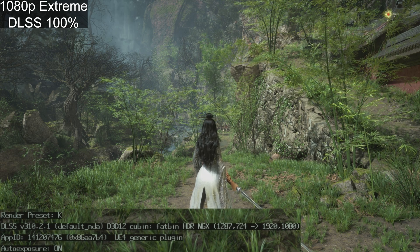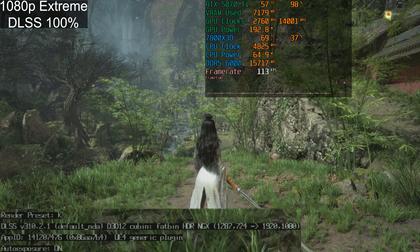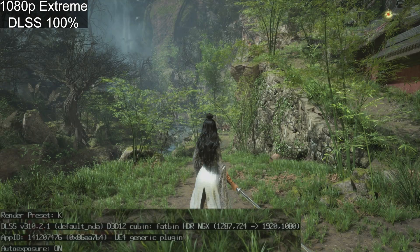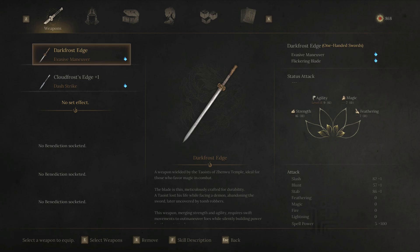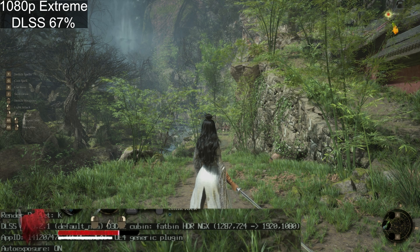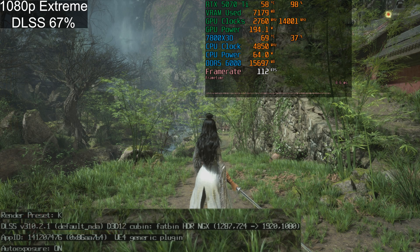Even at 1080p, the internal resolution is set to 720p — 1287×720 upscaled to 1920×1080. That is so misleading, that is so dishonest. We're getting 112–113 frames per second here. If we go down to 66–67%, which is DLSS Quality — the lowest percentage scale for DLSS Quality — we're still getting 112 FPS with 720p internal resolution shown in the bottom left corner.